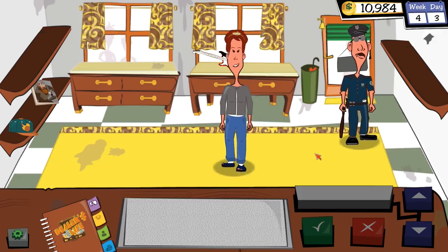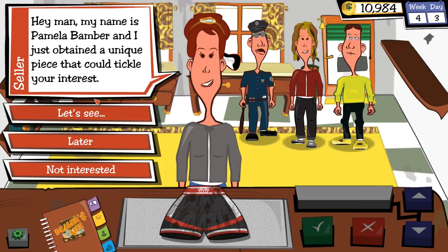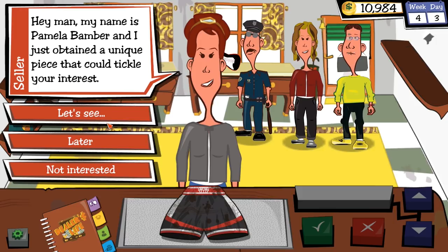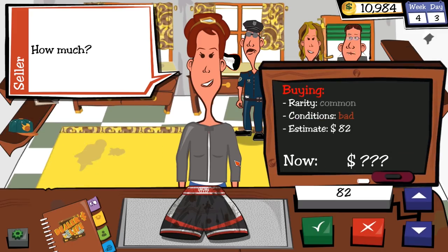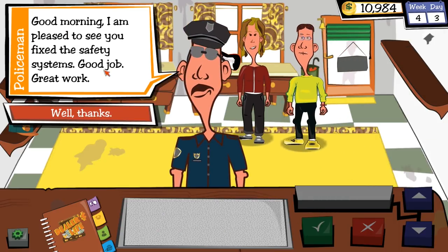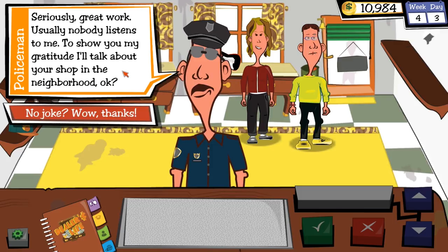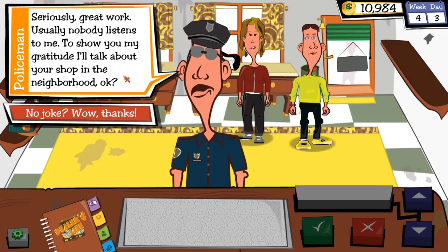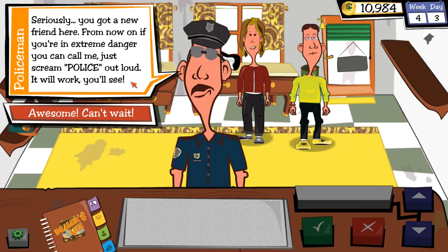The cop's back — and he's brought underwear to sell. I don't think you understand how commerce works. Oh, they're boxing trunks — that's not really any better. Common rarity, bad condition, $82. I'm not taking your dirty laundry. Then the officer returns, pleased I fixed the safety systems. To show his gratitude he'll talk up my shop in the neighborhood. From now on, if I'm in extreme danger, I can just scream 'police' out loud.